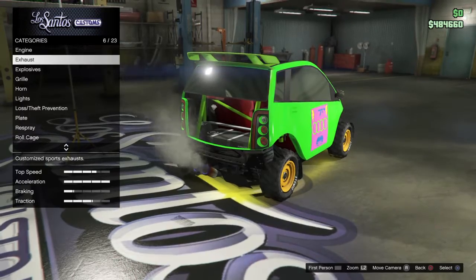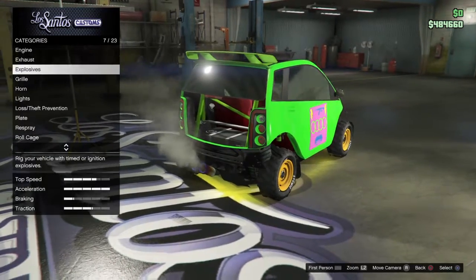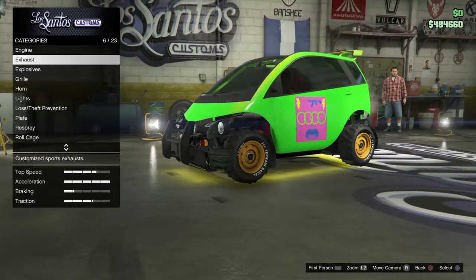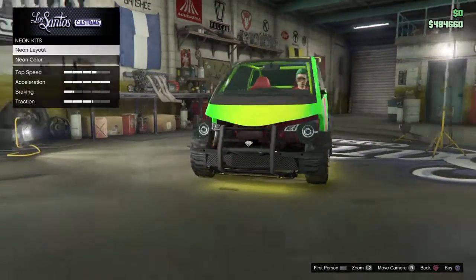So that's kind of one of the ways to set up a glitched out Panto. I'm just going to change some stuff up on this because I've changed the colour of it.